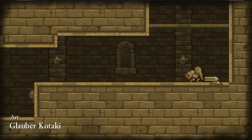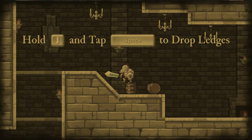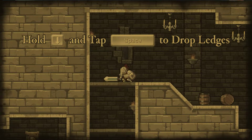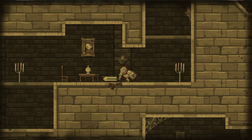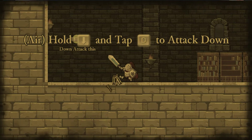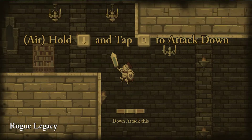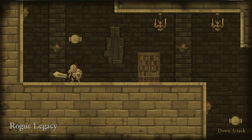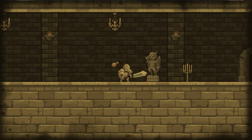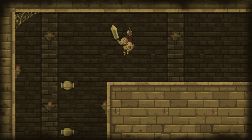Gotta watch out for him. You can also hold space and tap to drop from ledges. The game is a procedurally generated dungeon, so every time you go in it's going to be a new experience — every run will be slightly different.